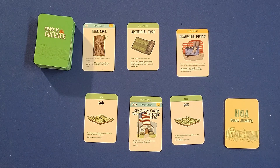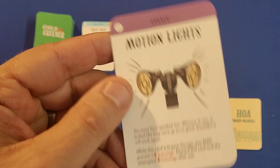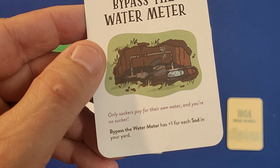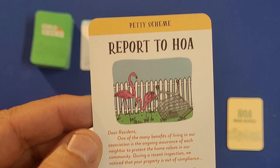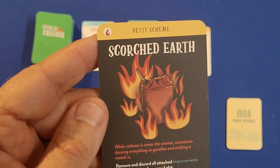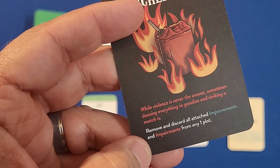You also have garage cards, which go next to your plot when played. Here are motion lights, which help prevent sabotages to your lawn. This one is bypass the water meter, giving you bonus points for each sod in your yard. The last type of card is petty schemes — action cards. One says remove and discard one tacky improvement from any yard. Another is backpack floor: steal a random card from each neighbor's hand. And scorched earth removes and discards all improvements and impairments from any one plot.